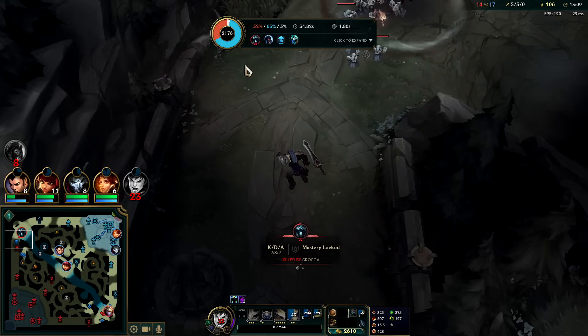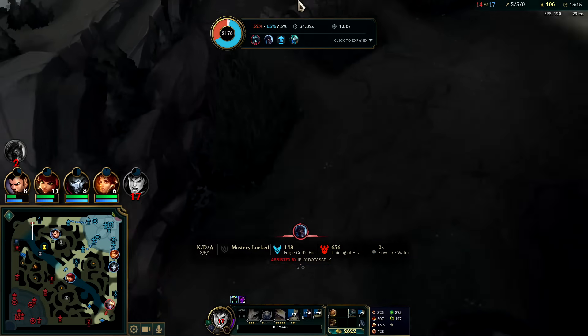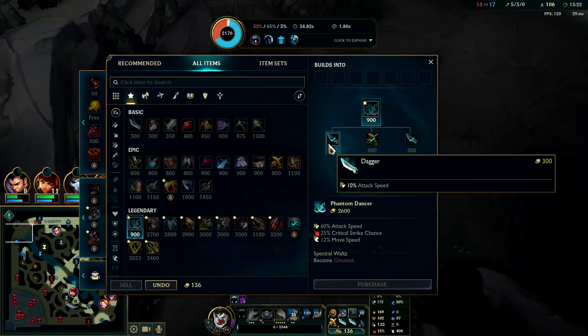If I dodge any Q there I have 400 health. I'm just landing them right under my feet because I'm on tier-one boots like an idiot. They're full magic damage — I'll go Mercs. Next up is Phantom Dancer.